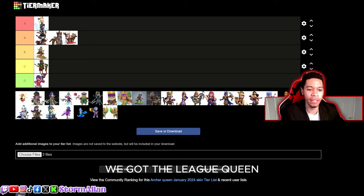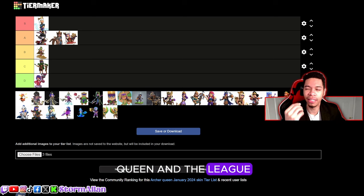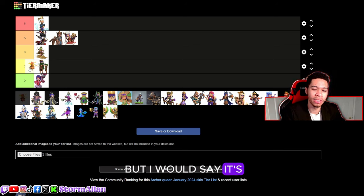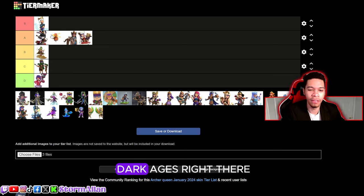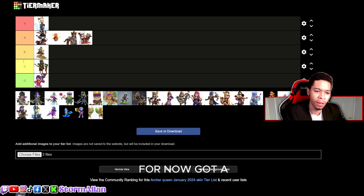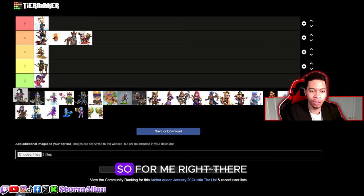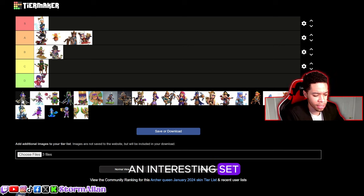We got the League Queen. The League Queen and the League RC are the weaker of the bunch — not a bad skin, but it's A tier, two above Dark Ages. We got the Future Queen — I'm not a fan of the three eyes and the little spider thing, they could have done more with it. That's a B tier after the Goblin Queen.